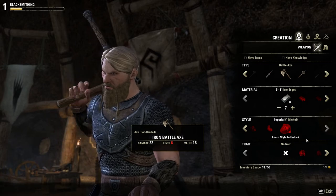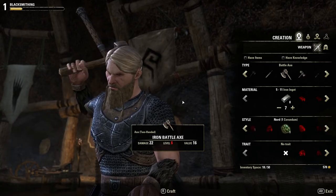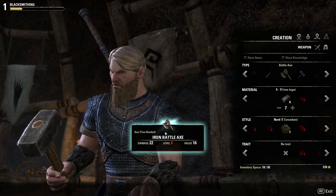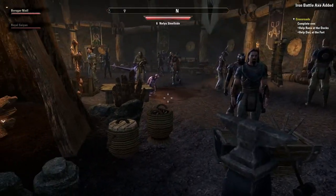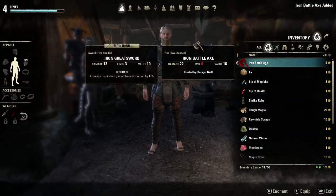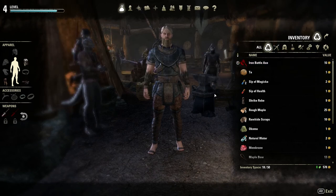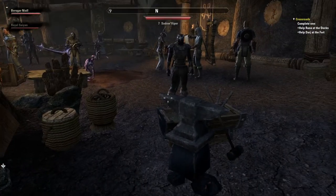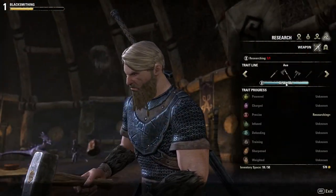Back up to seven ingots. Now I've got my Corundum ingots. On the bottom here I would have put that precise trait, but it's not going to be ready in time. There we go — I've got my Iron Battle Axe, and that is how you craft a weapon in the Elder Scrolls Online. Hope you guys have enjoyed the video. If you did, please leave a like and subscribe, and I will see you guys in the next episode. Thanks so much.